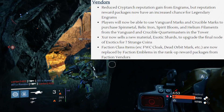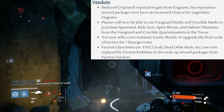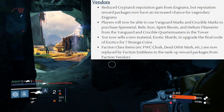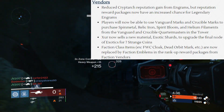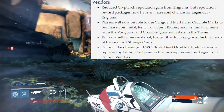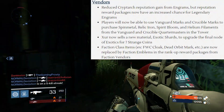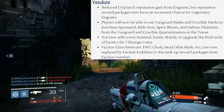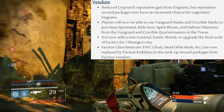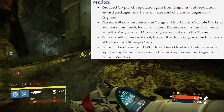Next up, vendors. They reduced Cryptarch reputation gains from decrypting engrams, but reward packages now have an increased chance for legendary engrams. So players will level up slower but get more legendary engrams to compensate. Players can now use marks from either Vanguard or Crucible to buy materials from either of the Quartermasters. For example, you can take 10 Vanguard marks, go to the Vanguard Quartermaster, and exchange them for 20 Relic Iron. It's a pretty sweet deal that eliminates the need to go out and farm.